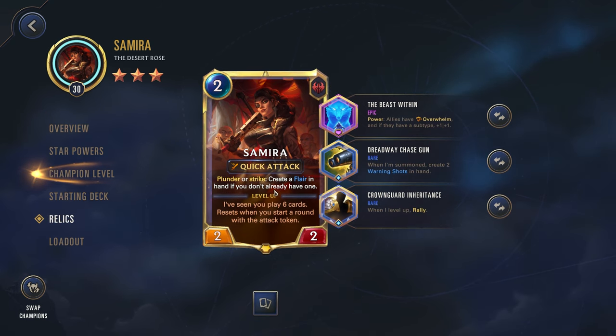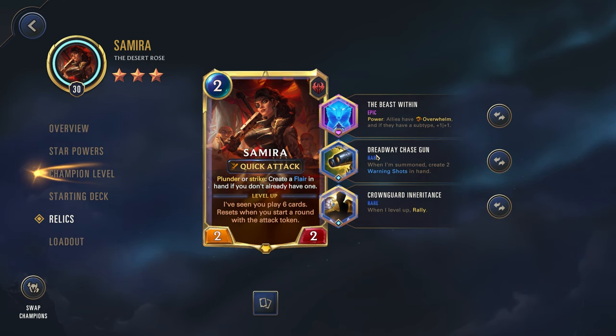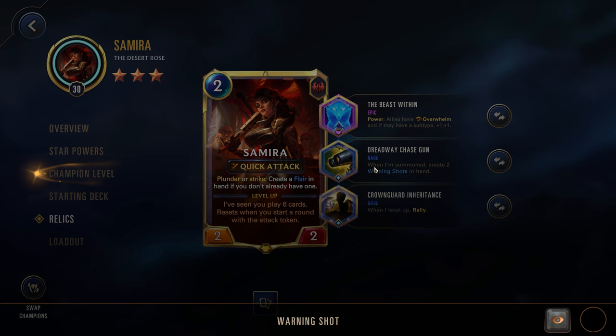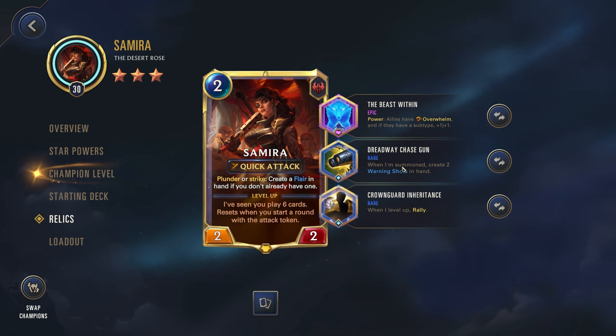For the relic setup we're going with the beast within — power allies have overwhelm, and if they have a subtype 1-1. This is mostly just for that overwhelm; really nice to give all of our units that power. And then we have the Dreadway Chase Gun: when summoned, create two warning shots in hand, costs nothing — really nice for trying to level up and rally. And we have Crown Guard Inheritance: when I level up, rally. Really nice aggressive build for Samira, and normally works out pretty well. We'll see if it works against Lissandra.